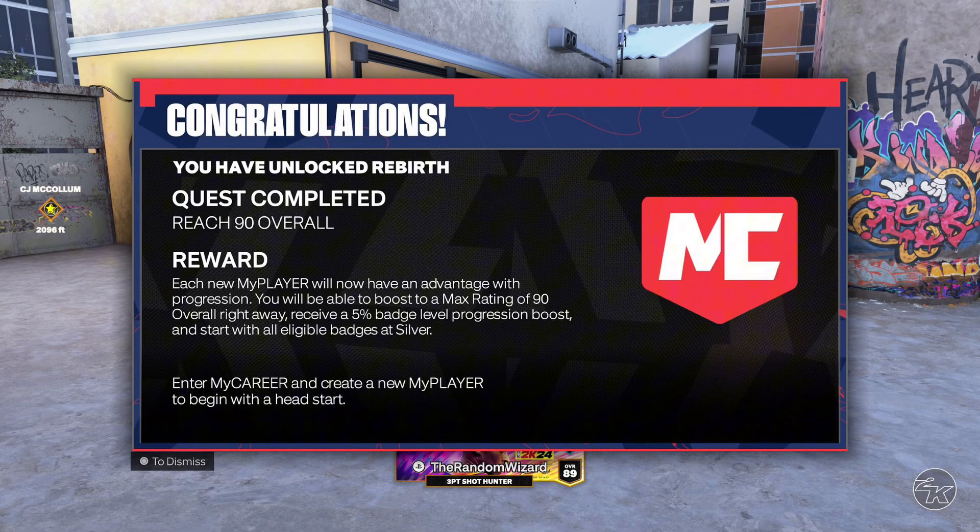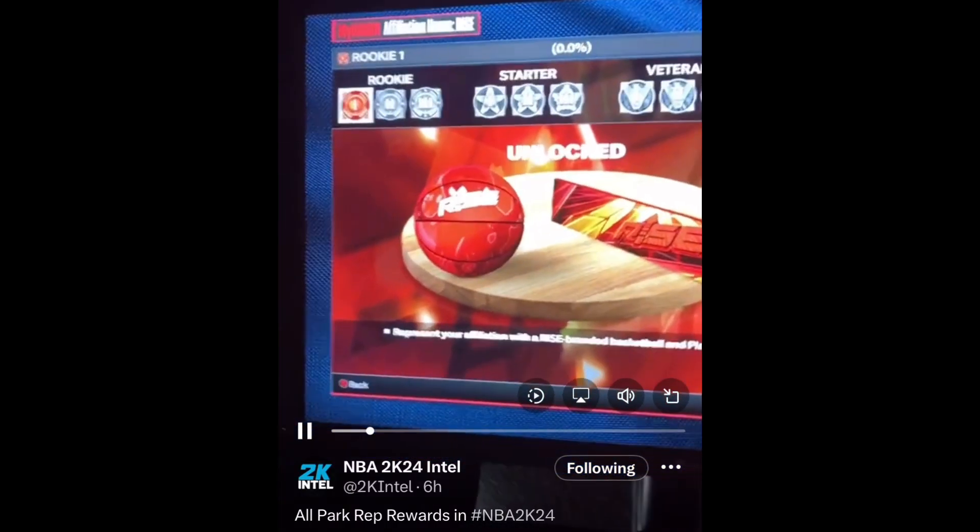To unlock the regular rebirth in NBA 2K24, you're going to want to talk to Ronnie 2K and hit 90 overall. Then you'll be able to make a rebirth build at 90 overall with silver badges automatically and a 5% progression boost.